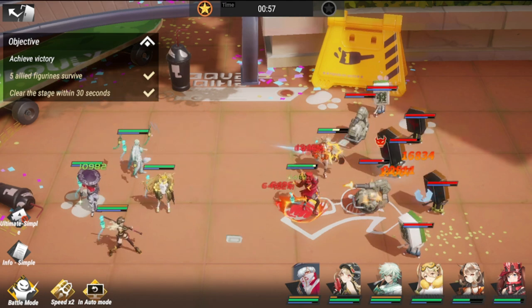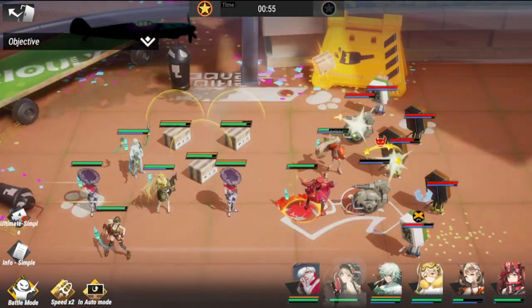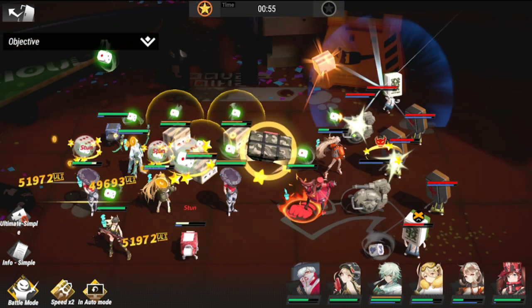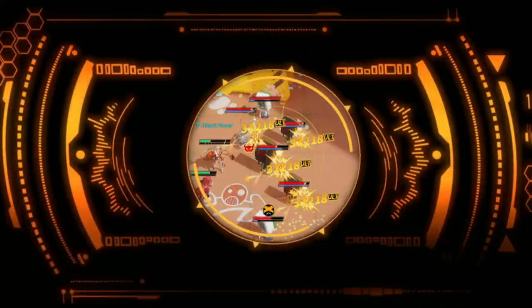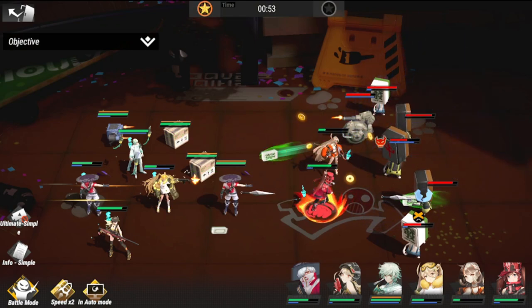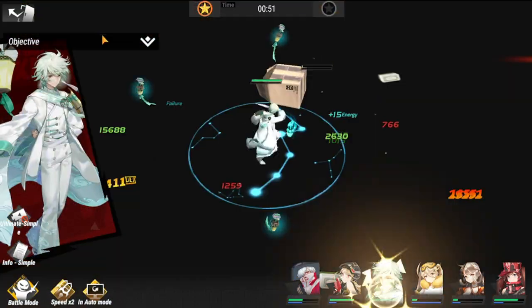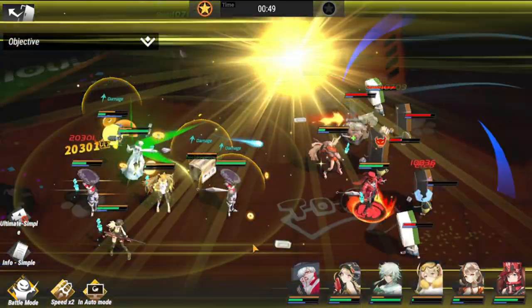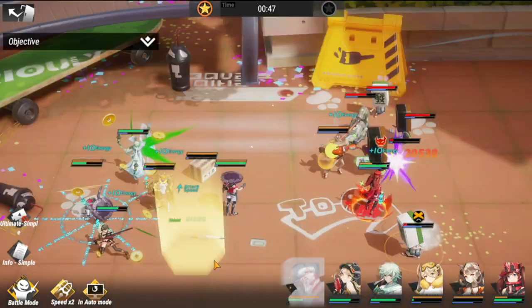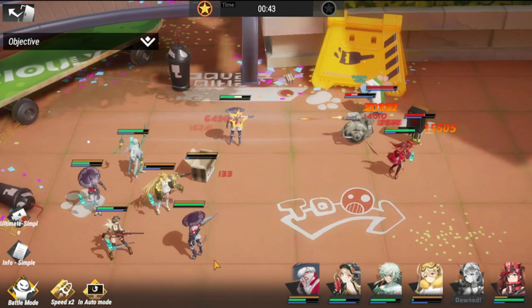Yuna will be your main damage dealer here — the one that clears most of the field. Awi is again crucial because of the shield as well. So hopefully we can clear this in about 30 seconds. So far, so good — everybody is surviving and we're gonna do this!